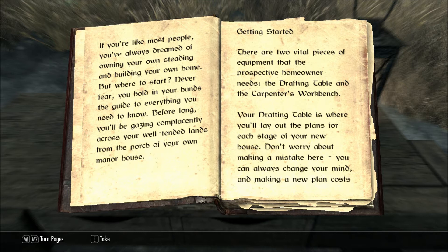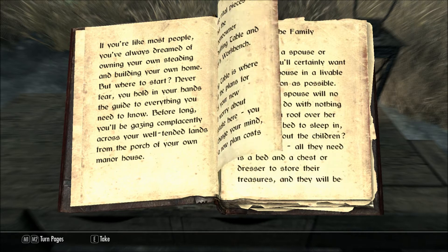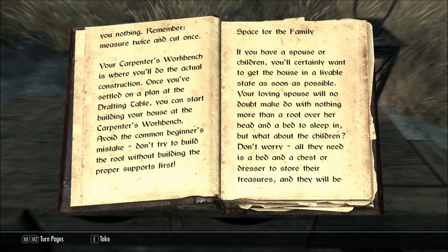Getting Started. There are two vital pieces of equipment that the prospective homeowner needs: the drafting table and the carpenter's workbench. Your drafting table is where you'll lay out the plans for each stage of your new house. Don't worry about making a mistake here. You can always change your mind, and making a new plan costs you nothing. Remember, measure twice and cut once.